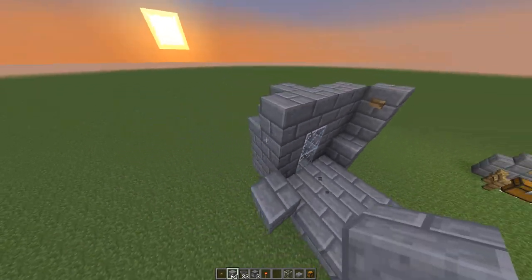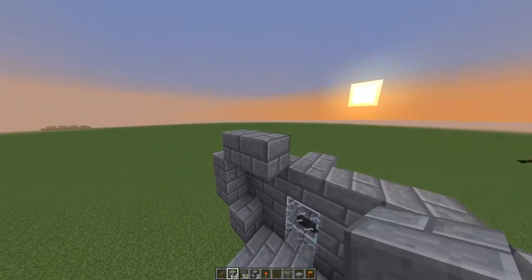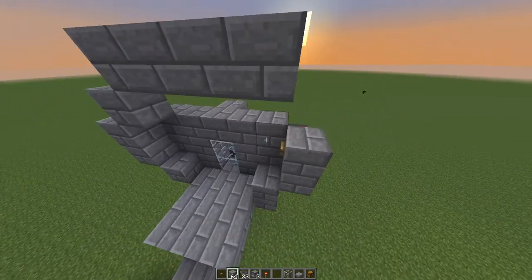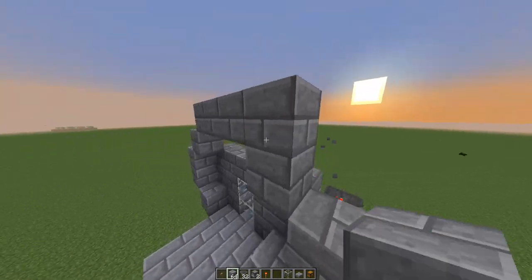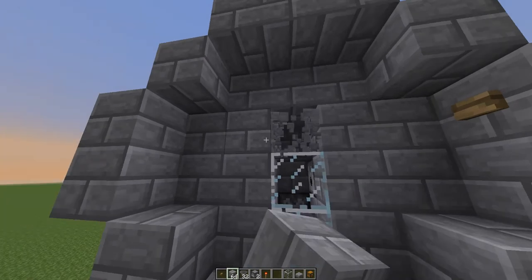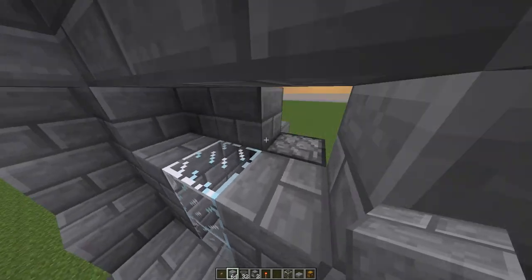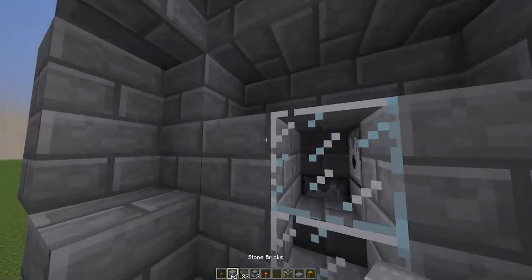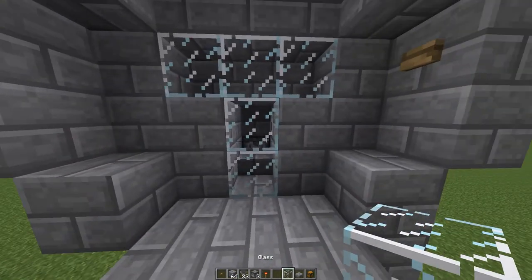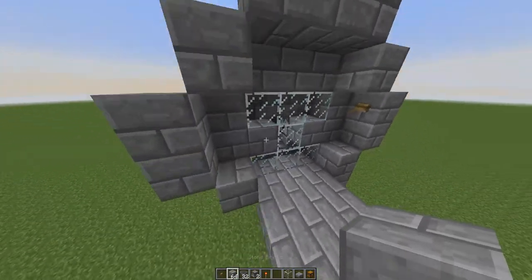So you're just gonna want to fill in over here so you can just see your kill button, and copy the other side so it looks even. After you have that you're gonna want to start working on the backside of it - just decorate it any way you like.